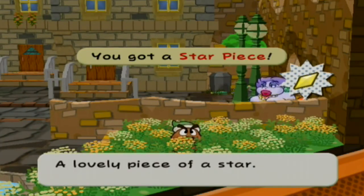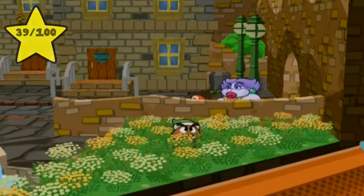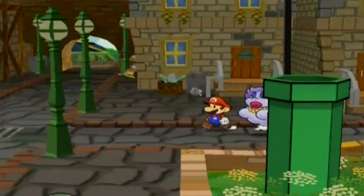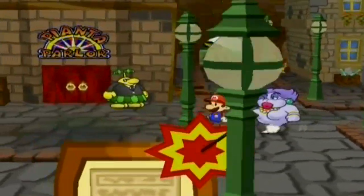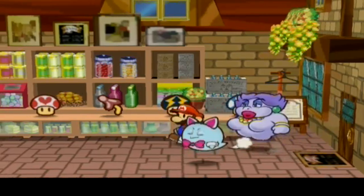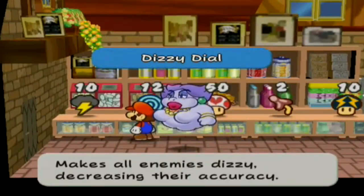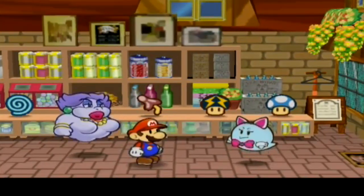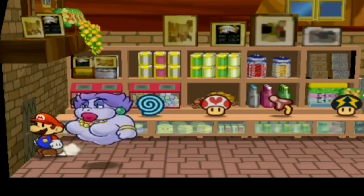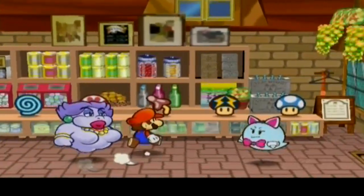Heading over here — and if you go down here, I forgot to mention there's another star piece. We have 28 star pieces so we could basically get whatever we want from Dazzle's shop, but I don't think I actually want anything from her anymore. So we're going into this shop. What you need to do is buy a dry shroom and a dizzy dial in that order, and then she'll ask your favorite color — say yellow. That's how you get into the area where Dom Pianta is.